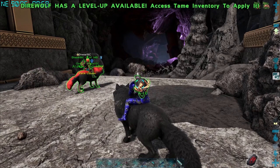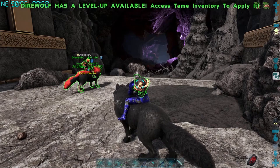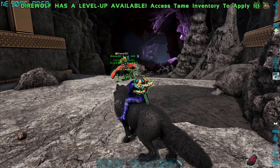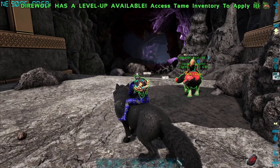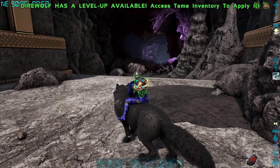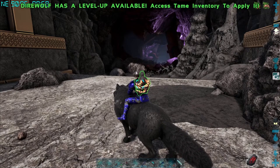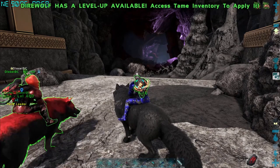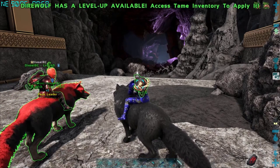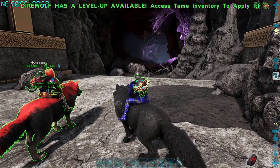Hello everyone and welcome back to another episode of Ark Survival Vault Fjordur. Today we are going to go over taming a Desmodeus. This is one of the bat dino creatures on this map. They can be found in caves and the process is actually pretty simpler than you think. So to start we are going to go to our home base and begin prepping what we need to tame.